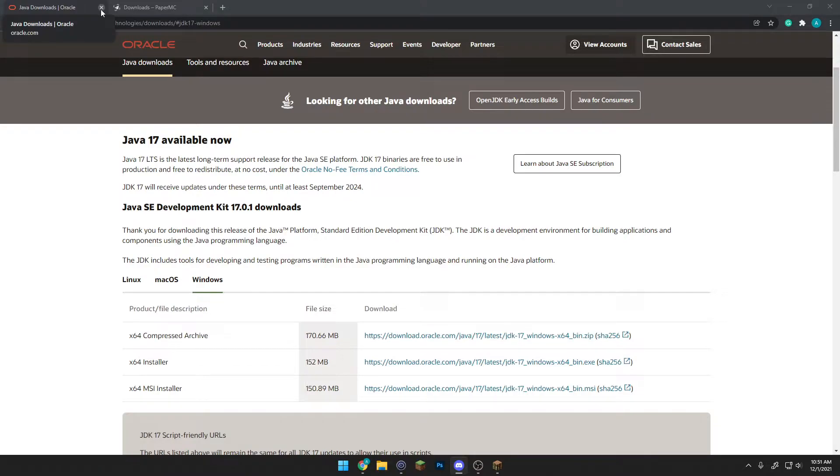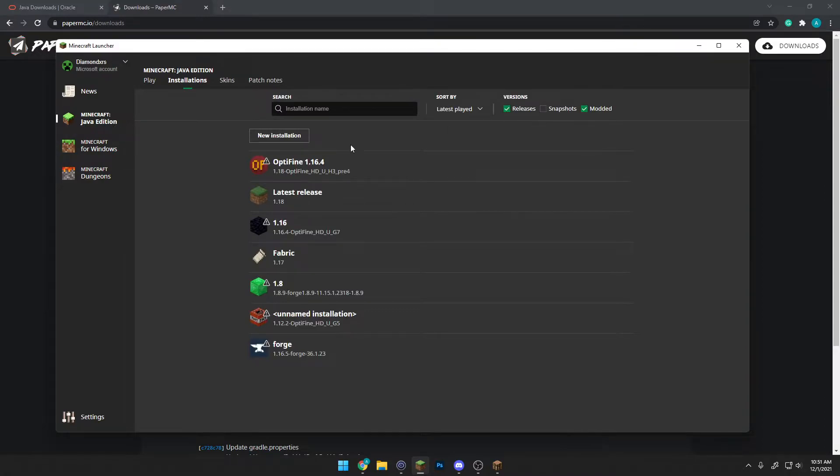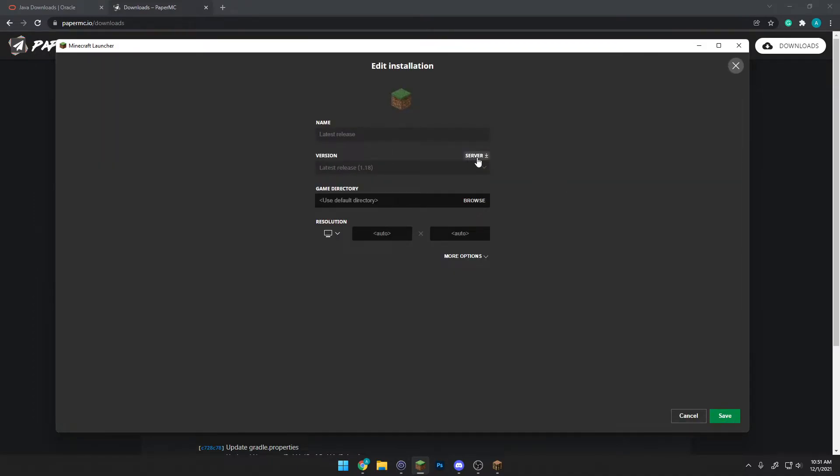After that you need to choose the server jar you want. Spigot and Paper have been releasing their jars very quickly. You can download Paper, however at the time of this recording it is on experimental builds, so use caution and back up. For this case I'm going to use Spigot since it's not experimental. You can also use Vanilla by going into your launcher, clicking Installations, clicking on the 1.18 release, clicking the three dots, and clicking Edit to download the server jar. But I'll leave a Spigot link in the description, and I really recommend switching over to Paper once it's out.